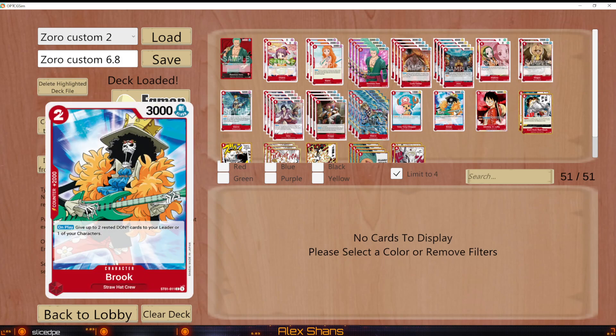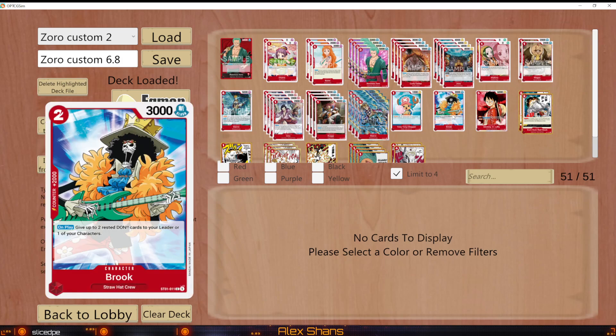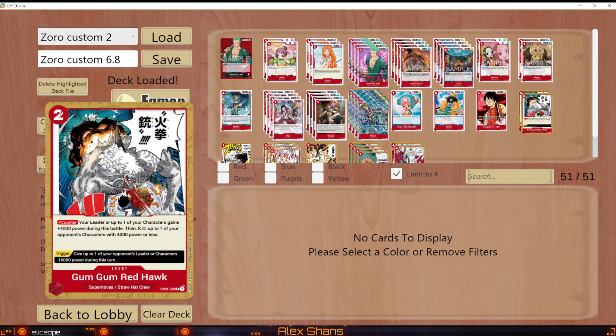Tony Tony Chopper is just the one blocker, searchable with Nami. Brook is also a good 2k counter searchable with Nami — worst case you can put two don on it to keep pressure, same as with Magra. Monkey D Luffy I have at one, just in case I need that extra pressure, and it's also searchable with Nami.